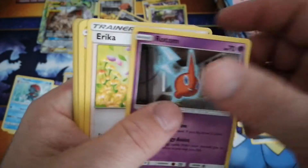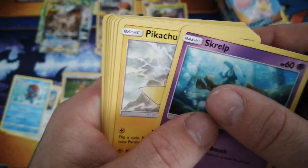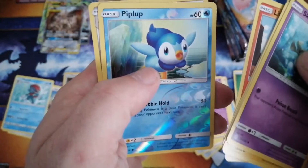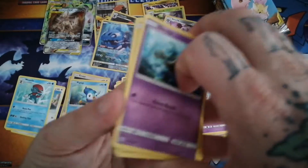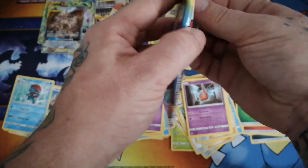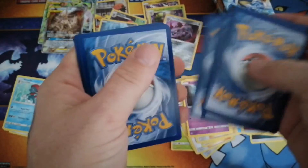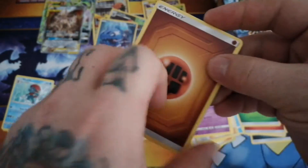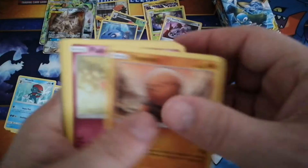Leaf energy, Rotom, Erika, Jolteon - that is now all three of the Eeveelutions in the uncommon slots. We have a reverse Piplup and a holo Steelix. Nice. So far we are at a total of three tag teams, three character cards, and three regular holos - not bad I'd say. Hoping to get a couple more, definitely looking for that secret rare of the box still. I don't think we'll see another full art, but we shall see.